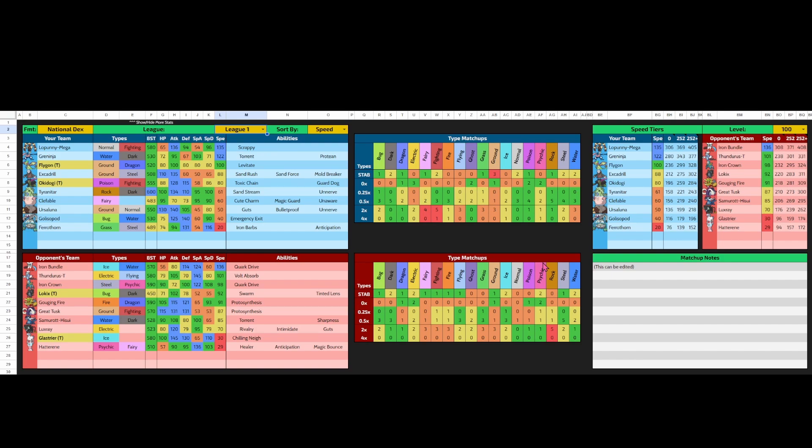Then we got Gouging Fire, which — if you look at its stats — it has 121 base Defense, which is oddly enough its best stat base Defense-wise. We could expect it to be a Dragon Dance set with Booster Energy. He could also play it defensively and give it a Burning Bulwark, which is actually pretty bad for my team. But there's still ways to take care of it. I'm not too scared of Gouging Fire, but it's definitely something to look out for.